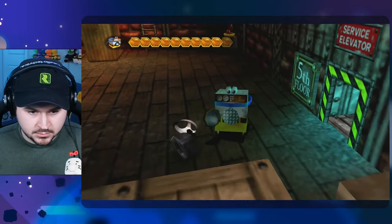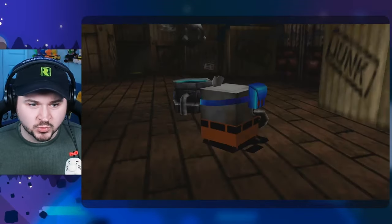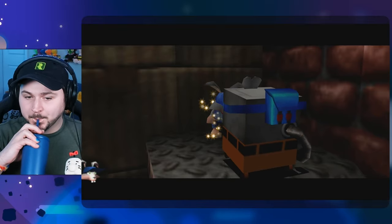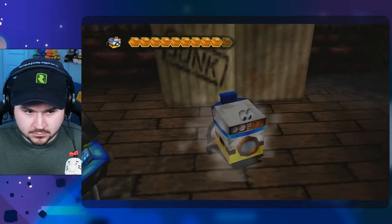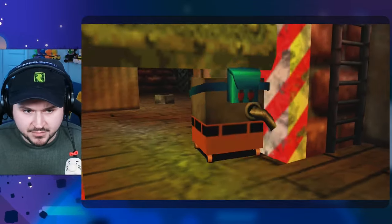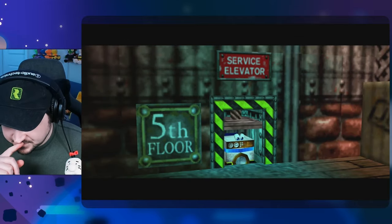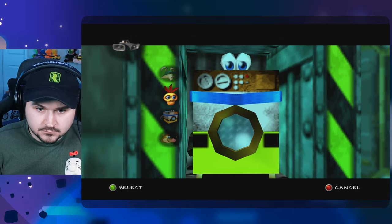Oh wait, this is the back side of the quality control — this is where the jiggy appears. Okay hold on, we gotta leave. Our biggest reason for coming to the fourth floor right now is to open it up. I don't think we can go anywhere else. There's more to this floor but we can't do anything with it. Okay, so we at least got the fly pad. Let's jump all the way up to the fifth floor. I think there's a couple things we can do there.